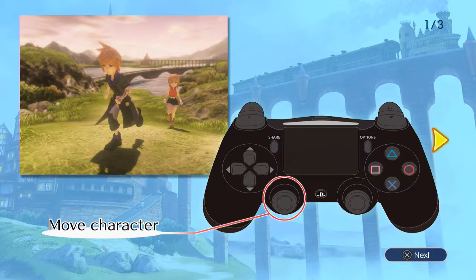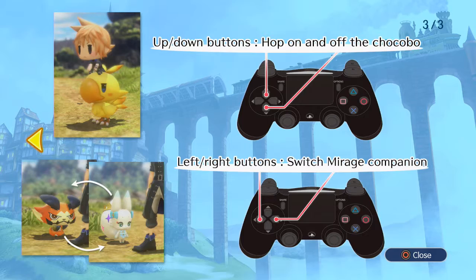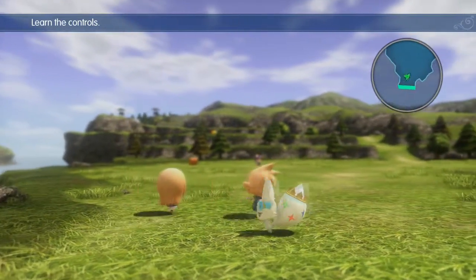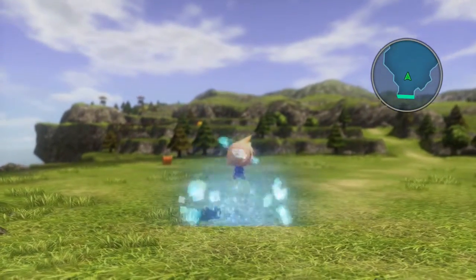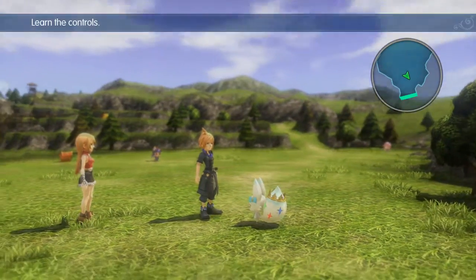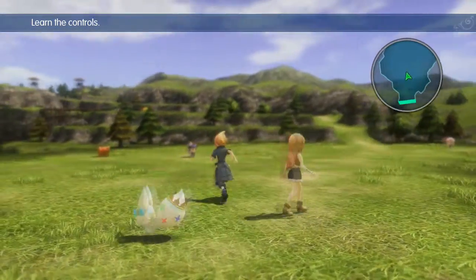Move character with the left analogue stick. L1 and square is to switch Lann from giant to Lilikin, and L1 and circle is to switch Reynn from giant to Lilikin. Simple enough. Up and down is to get on and off the chocobo, left and right is to switch the mirage companion. We can't switch through the mirage companion yet, simply because this is the only mirage we have that has the ability unlocked to be a companion out on the world map.